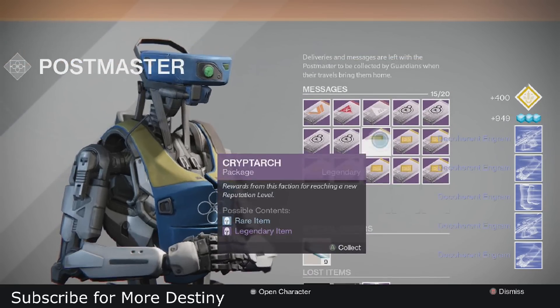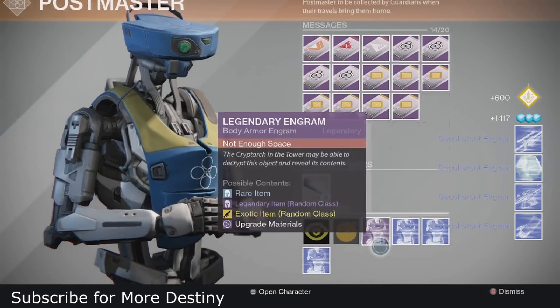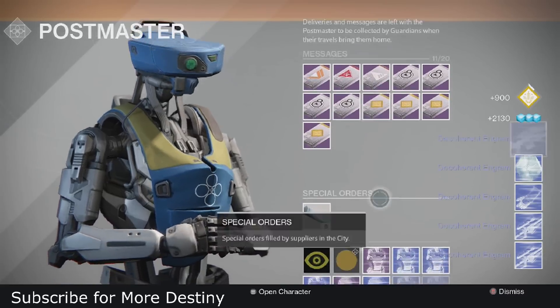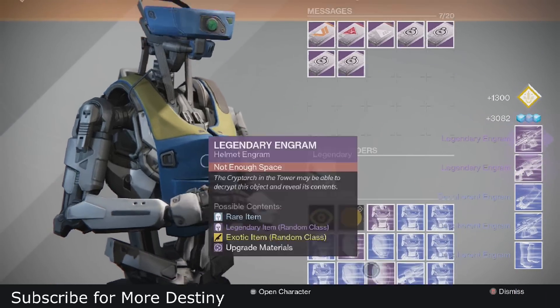If you're wondering how I got so many packages, it was just because I had two weeks of grinding Vanguard dragon strikes - number one for weapon parts, and number two for the Hopscotch Pilgrim. I just got so many engrams, it was unbelievable.